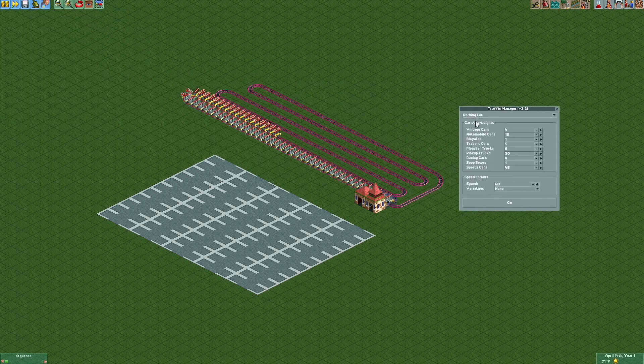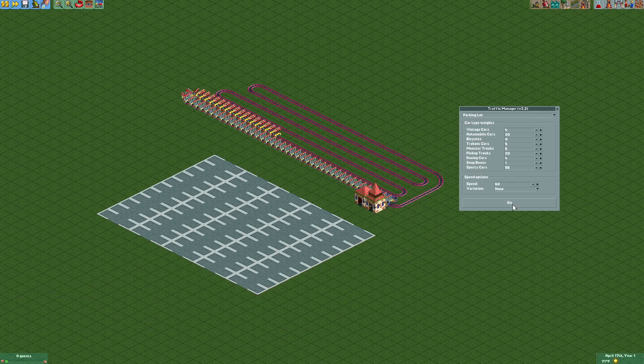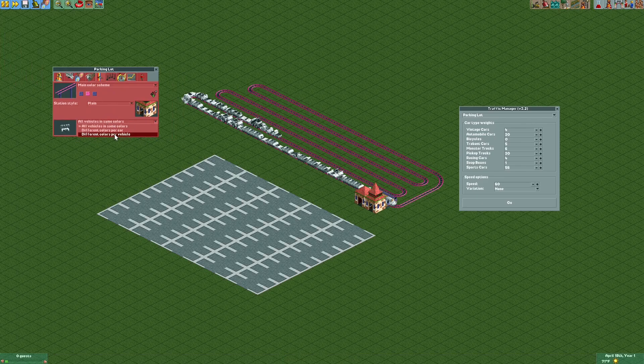In traffic manager, we can see we've selected the parking lot ride. From here, we can tweak the frequency at which each vehicle type will show up — so if I don't want any bicycles, I can turn bicycles down to zero; if I want more sports cars or automobile cars, I can turn those up. It only supports vehicle types that look like real life cars for now. Then we hit go and it randomizes the appearance of all the cars. The first time, they'll all be the same color, so go back to the ride and change from 'all vehicles in same colors' to 'different colors per vehicle' — then next time you hit go, they'll all have different colors.